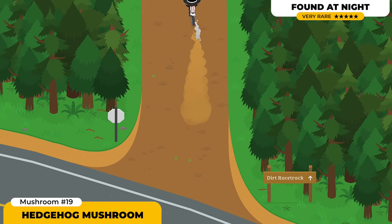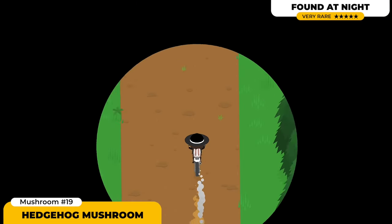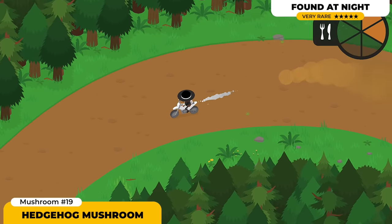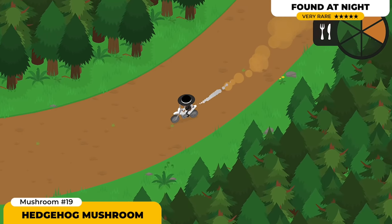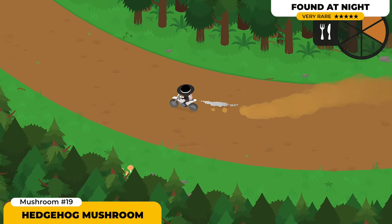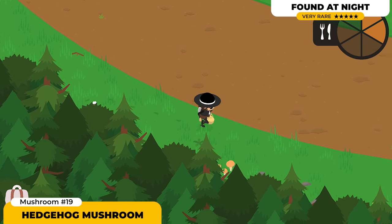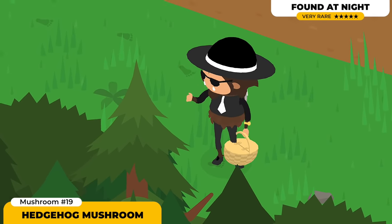Next up we got the Hedgehog Mushroom. This one is a really spiky mushroom that's gonna be really easy to spot. It spawns in quite a few places — I personally found it in the dirt race area, at the museum area, and also on the road as you go either to the museum area or the dirt race tracks.